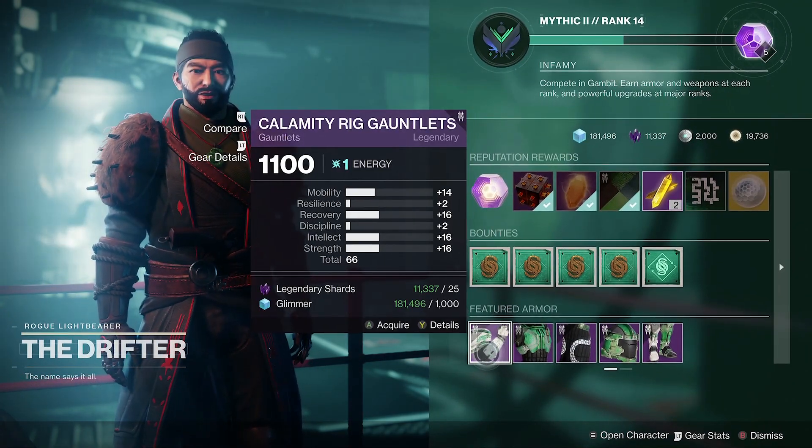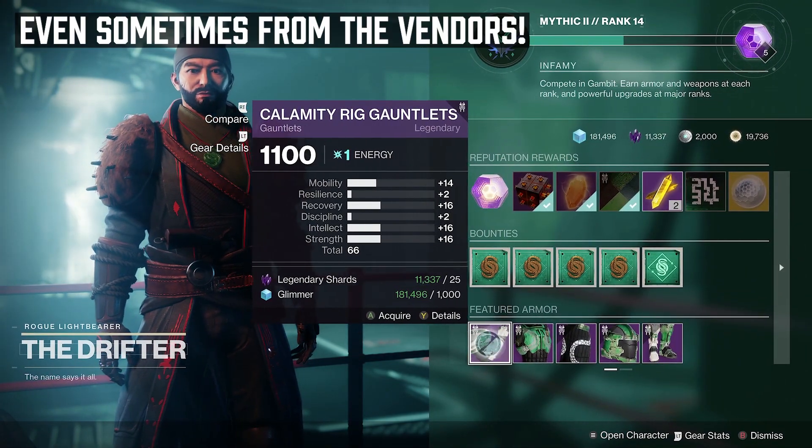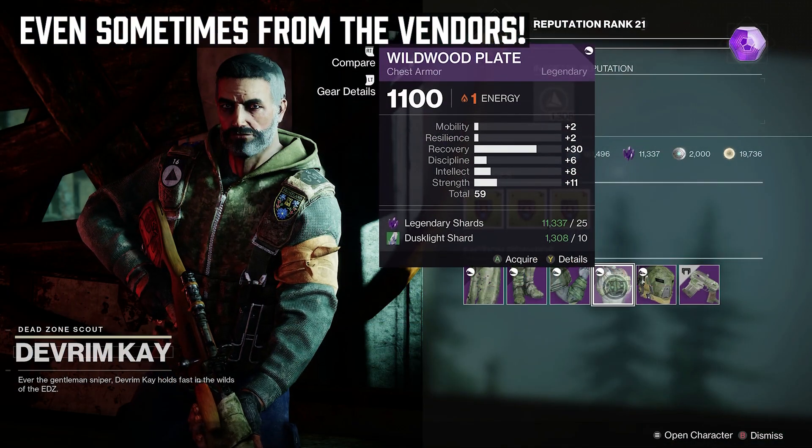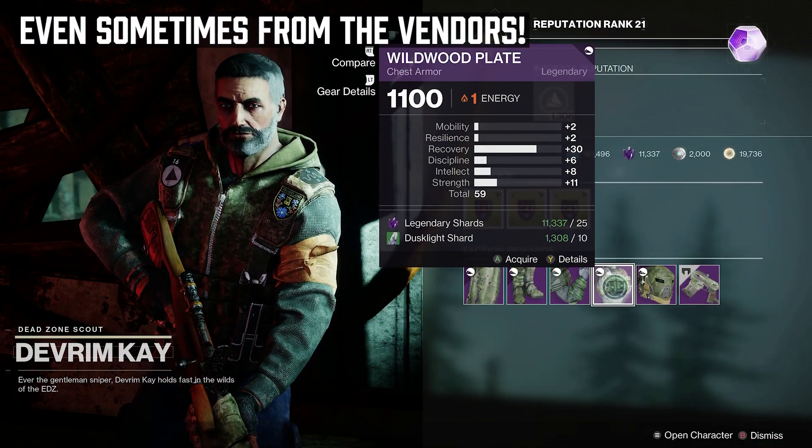Also keep in mind when you masterwork an armor piece by increasing the energy up to ten, you're going to be adding plus two to each of the six stats.